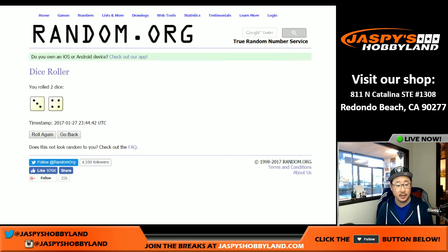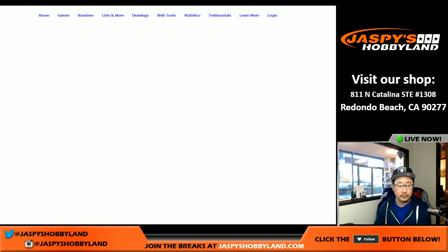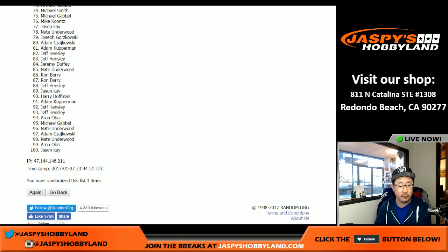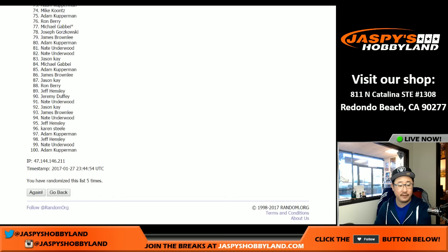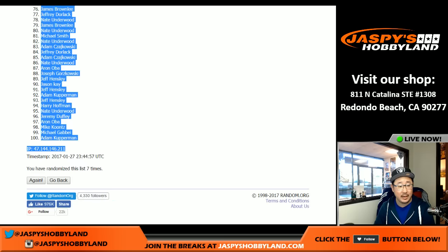We'll randomize both of those lists seven times — three and a four, lucky seven. And after seven times, we've got Adam C on top and another Adam, Adam K, on the bottom.